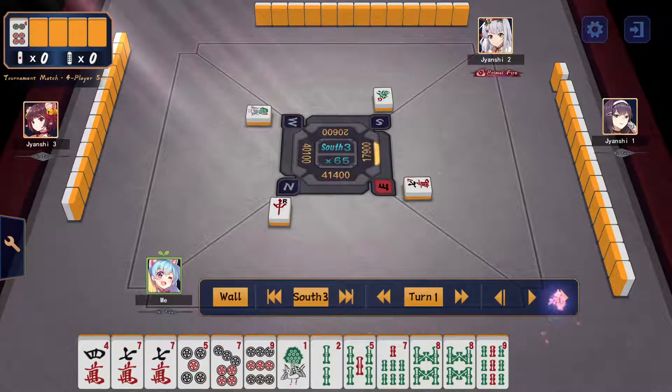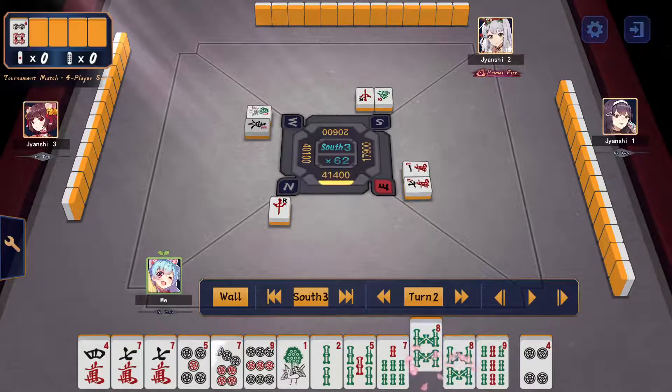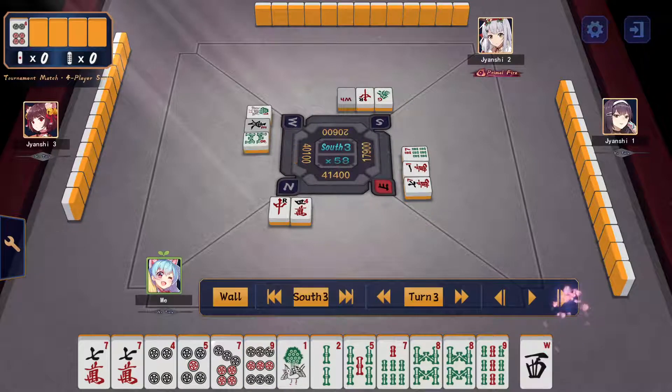Going by pure efficiency: I decide to cut the 4-man. I want to be greedy around the sou block — there's a potential iipeiko here. If I can make a hand that has a yaku on its own, I don't need to riichi. The 4-man cut was planned for pure efficiency, but if I draw 7-sou and get the iipeiko potentially that will be huge. I keep that possibility in mind as I play. I toss west, draw another dora, and now thinking I have enough dora to just go by efficiency and cut the 8-sou.